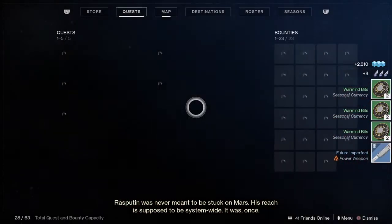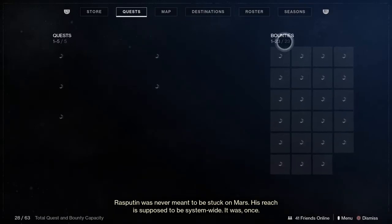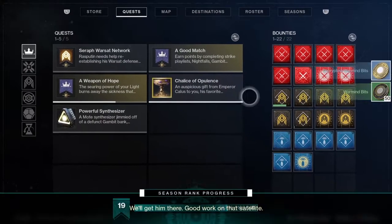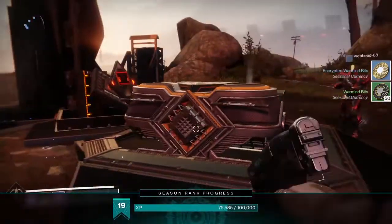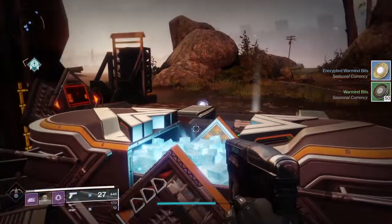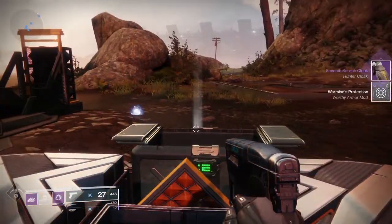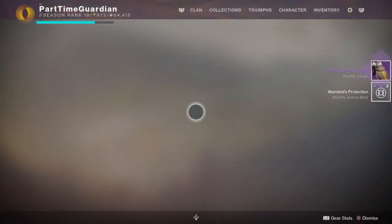The reason you'll want to do these is because the Seraph public events — if you complete them, and completing them means getting it built all the way up to the top and then beating the two bosses — when you have that Seraph chest drop, you have a very good chance of getting these mods that are related to Warmind Cells. And what's a Warmind Cell?